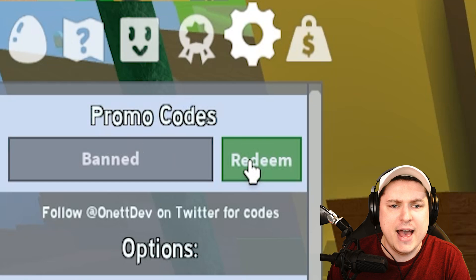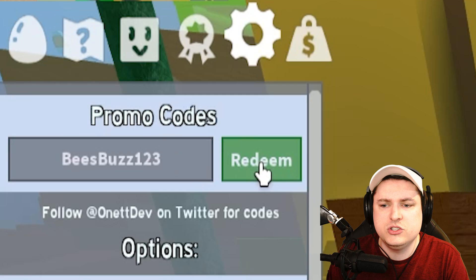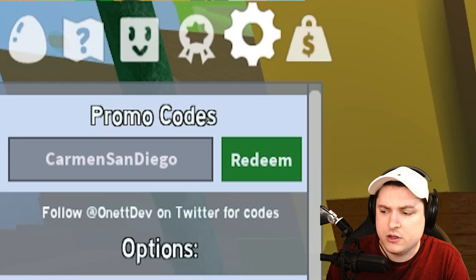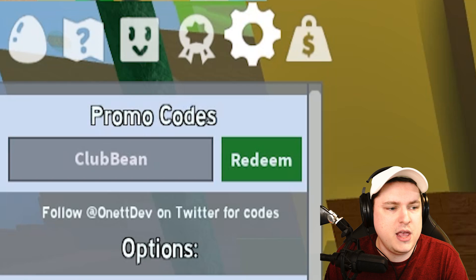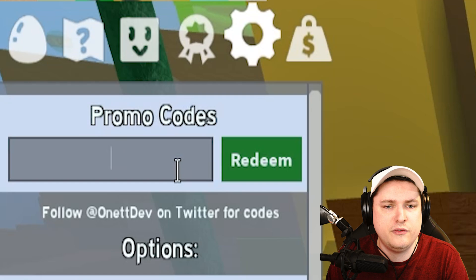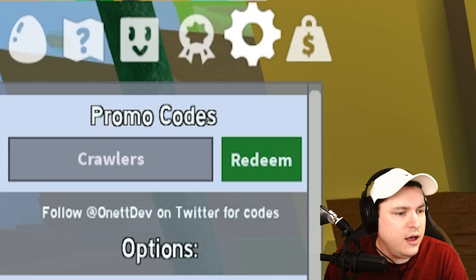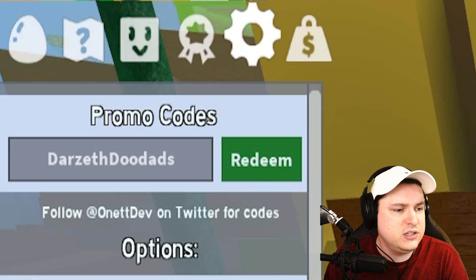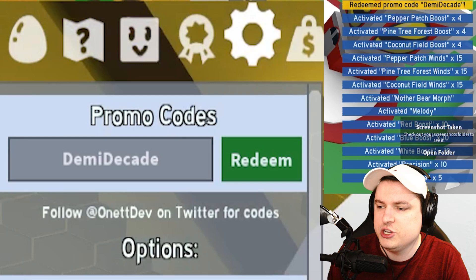Then we have code BAND. After that, we got code BeesBuzz123. Then code BOBMASTER — that gives you some free tickets. Code BUDS for some honey. Code CarmenSanDiego — I don't really know what this gives, but it gives you some free boosts. Then code CLUBBEAN. After that, code 10MICCOVERTS — this is a very good code. Then code COG for free tickets. Code CONNOSEUR for free tickets as well. Then code CRAWLERS, and code COUBLI after that.